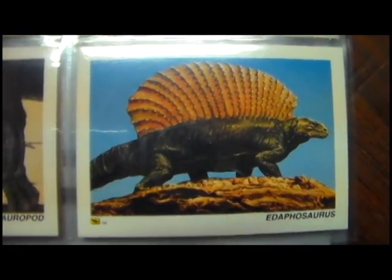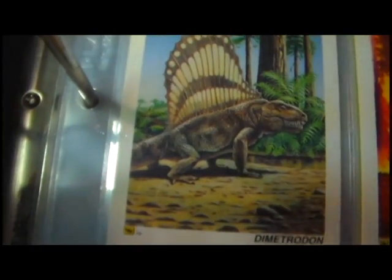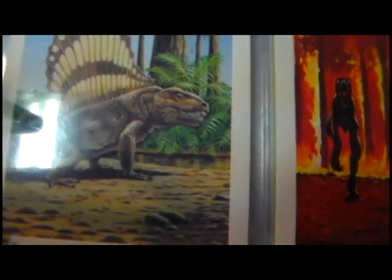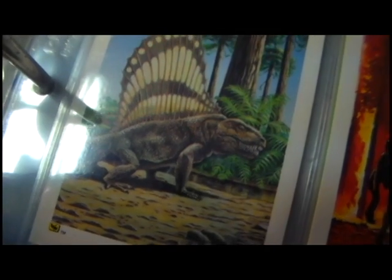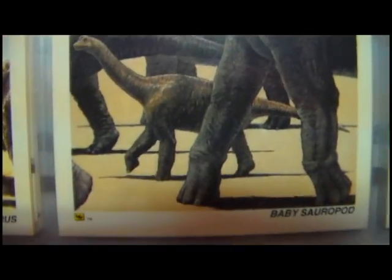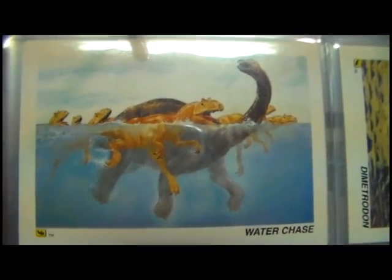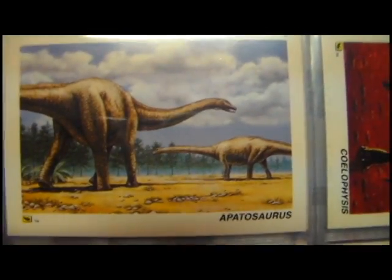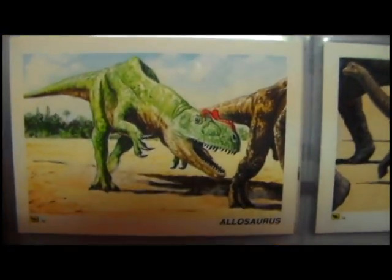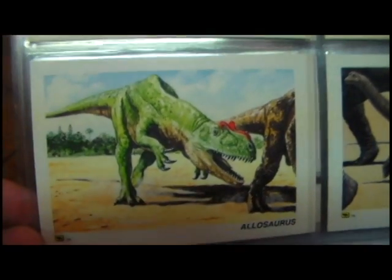Edaphosaurus — weird, almost looks like a Dimetrodon. And here comes Dimetrodon — really like the artwork they did here on its face. Coelophysis. Baby sauropod. The water chase card — swimming dinosaurs, oh no, as if dinosaurs on land weren't scary enough. Apatosaurus. Allosaurus — that's more like it. The other Redstone set had an Allosaurus picture but said it was a Carnotaurus. But there we go, that's a sweet Allosaurus image.